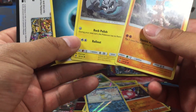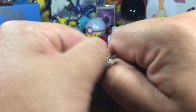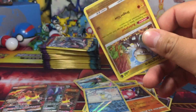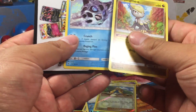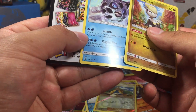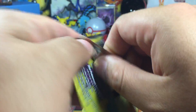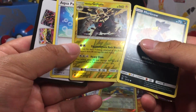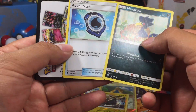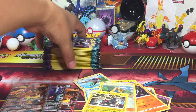Alolan Geodude, Mudbray, and an Energy. Jangmo-o reverse, Hala trainer card, and a Gallade. What have they done to you, Gallade — they made you an uncommon. Reverse Alolan Golem, Aqua Patch, and a Murkrow. 75% of the way — come on, let's go!